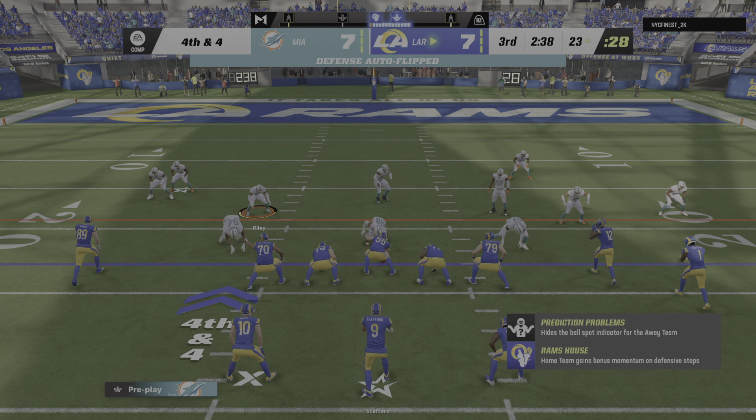Throwing again on second and ten, Tua dancing to his left — got a man, it's Wilson — and this is going to be another first down as the tackle is made at the Rams' 39. A really nice gain of 25 yards. He's been able to put the ball in some tight spots all game long. Yeah, a lot of people would call it a gutsy throw, but I think he looks at it as, I can do it — I'm going to keep firing.